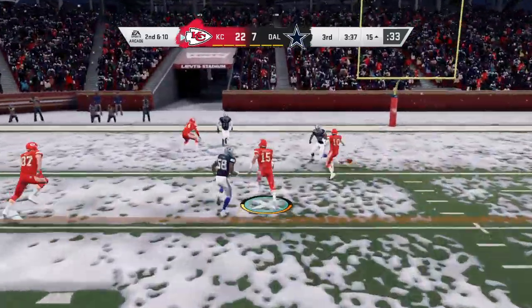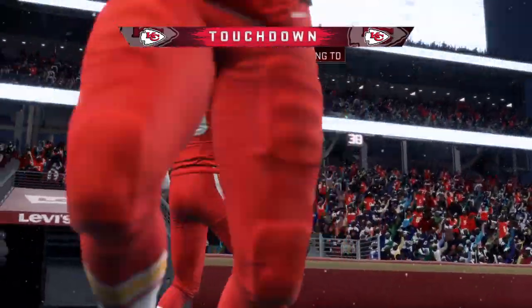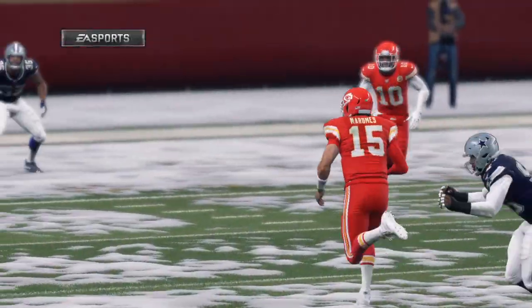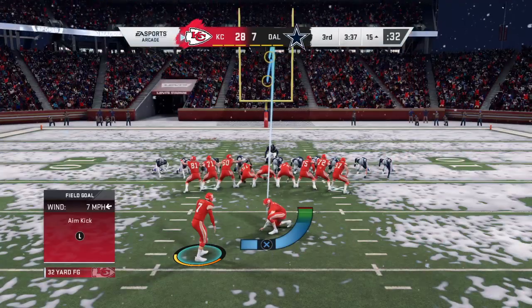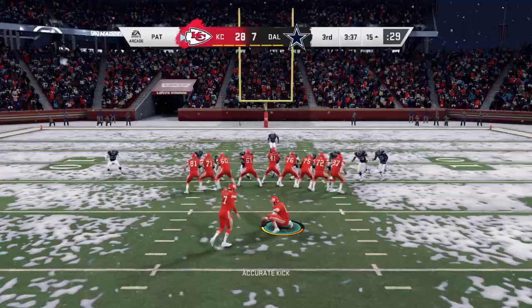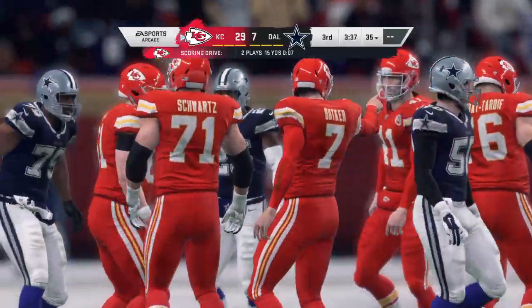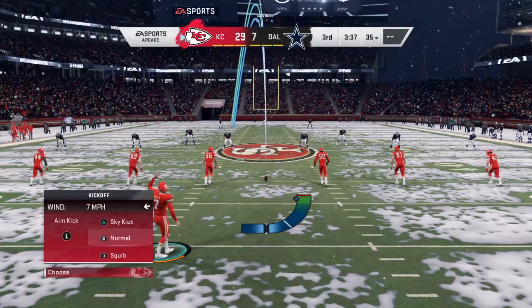Throwing again on second and 10 — Mahomes, Kansas City touchdown! The defensive coverage was so good he just decided to make a play of his own. You often wonder if the coverage was too good to allow him to throw — but he beat them all the way to the end zone. The extra point splits the uprights.